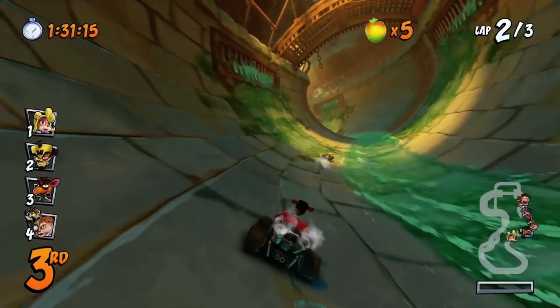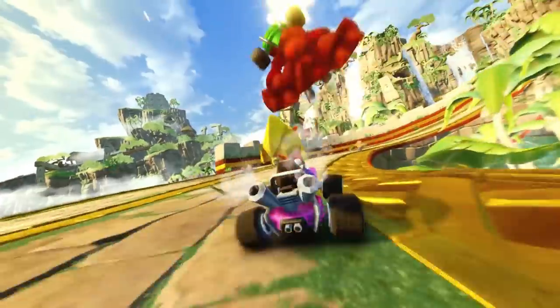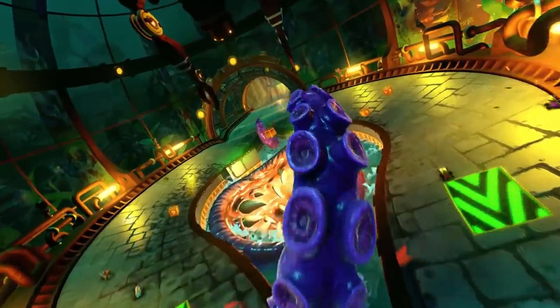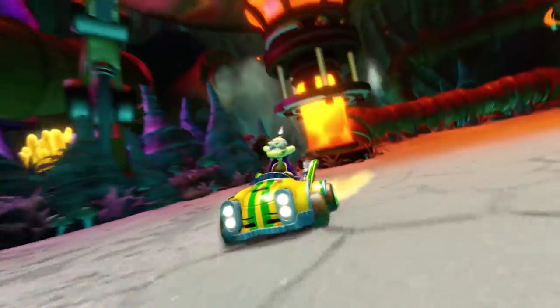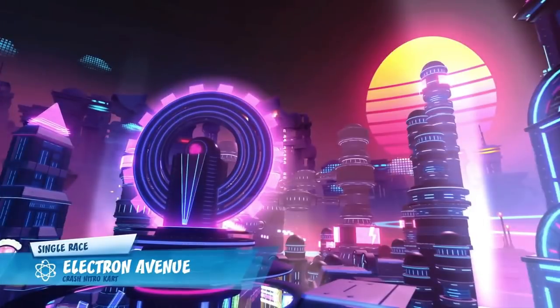The gameplay we get of Clockwork Wumpa and Electron Avenue looks really cool as well. I haven't played Nitro Kart in quite some time so these seem very faithful. They are going to be changing parts of the track which used to have anti-gravity, since anti-gravity is no longer in these Nitro Kart tracks, and they're drastically overhauling some of the visual styles for tracks that were too similar to ones in Crash Team Racing — for instance Tiger Temple from CTR versus Tiny Temple from Nitro Kart. So I expect tracks like Electron Avenue to have a completely new look.